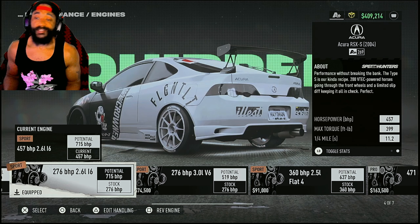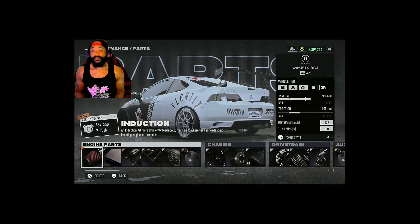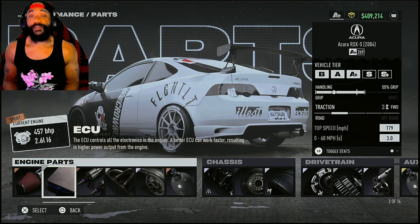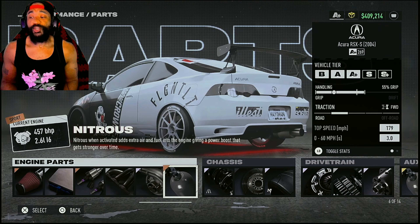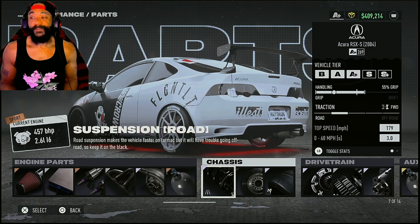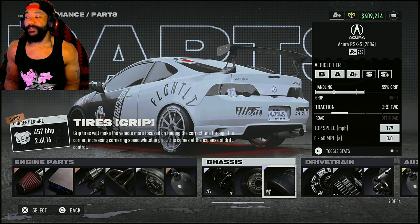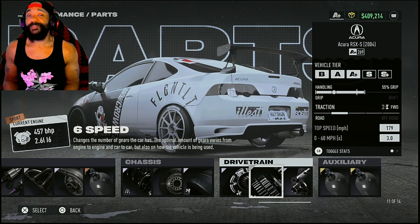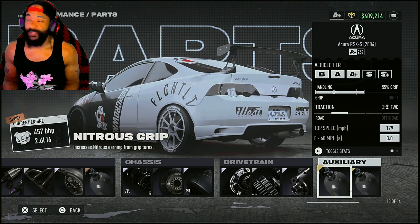For the engine, we've got the 276 2.6-liter inline-six. Parts include: sport induction, pro ECU, sport fuel system, pro exhaust, elite turbocharger, sport nitrous, elite road suspension, basic brakes, elite grip tires, elite clutch, six-speed transmission, and elite differential. Your auxiliary can be whatever you want — I've got nitrous grip and nitrous drip.